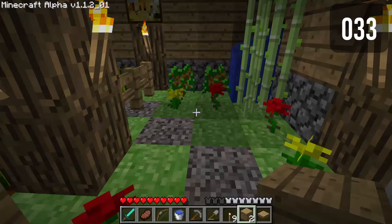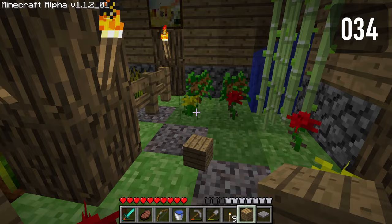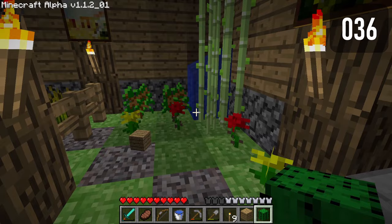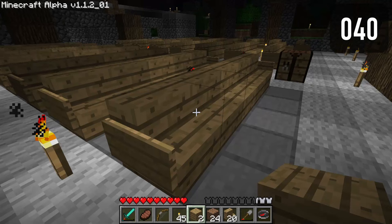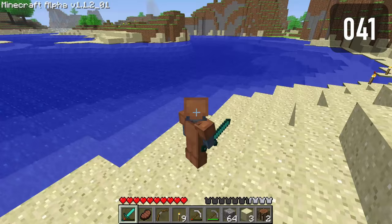Wooden pressure plates render larger than normal. Stone pressure plates render larger than normal. Buttons render larger than normal. Cacti render larger than normal. Wooden stairs render larger than normal. Stone stairs render larger than normal. Sign writing UI covers the done button. Sometimes the breaking animation flickers when breaking stairs.